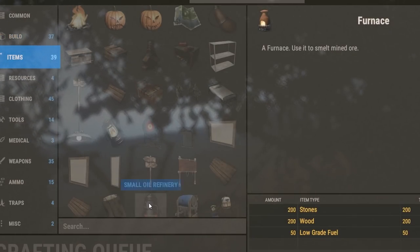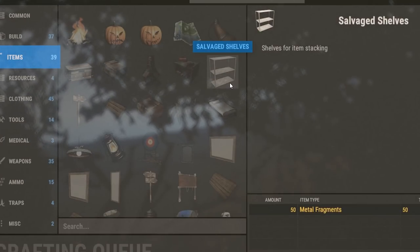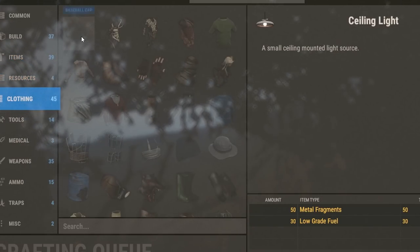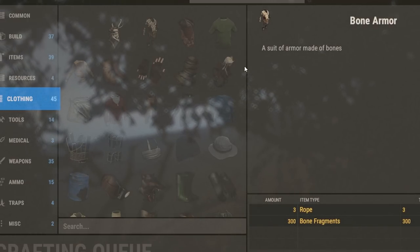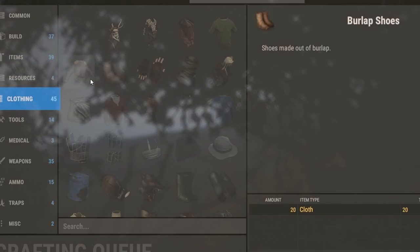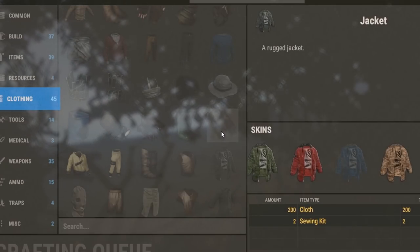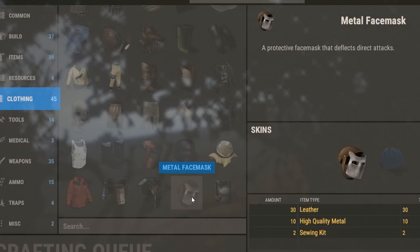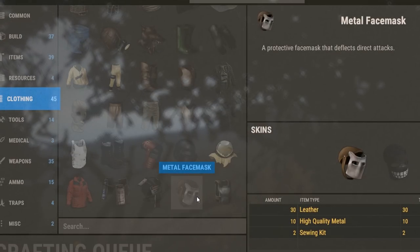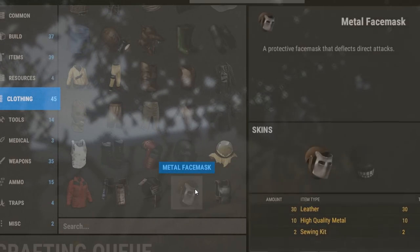Everything else seems the same — large furnace is still the same. The bed now requires a sewing kit. For armor, it looks like you'll need rope, and sewing kits for most of the armors — basically anything that uses leather or metal frags. Sewing kits for wolf skull, and sewing kits across the board. So you're not going to have to be level 36 or anything like that to get these.